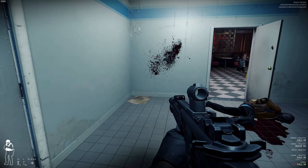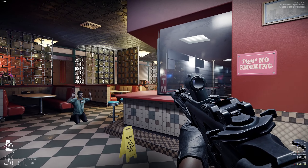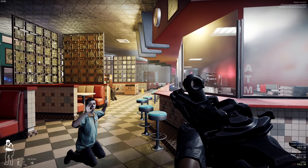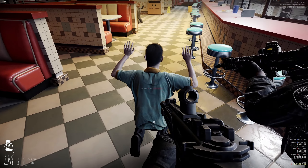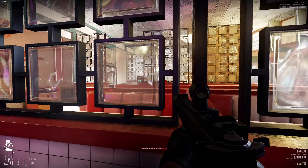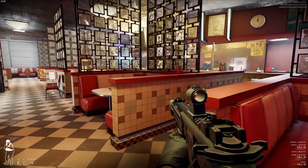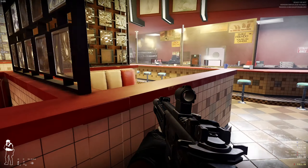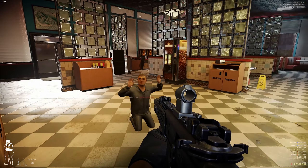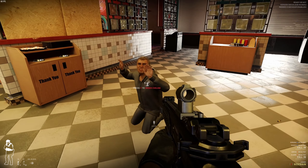Something I love about Ready or Not is how it makes you plan out your approach. You need to scout the environment, anticipate suspect locations, and decide on the best entry points. Before going through each door, I have to make decisions: should we stack up and breach with a flashbang, or try a quieter approach and hope we can catch the suspect off guard? Every choice has consequences, and the AI in this game is no joke. Suspects will hide, try to ambush, and even surrender under the right conditions — which keeps every mission fresh and intense.